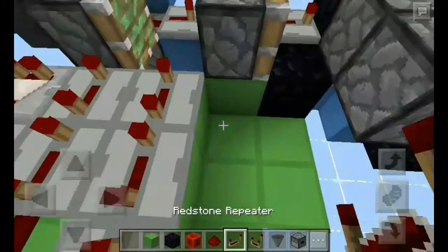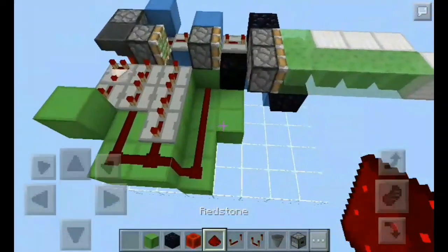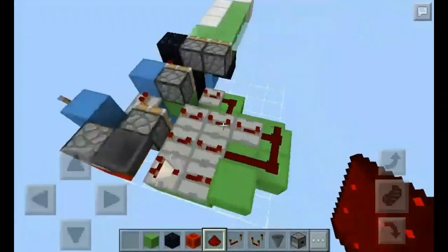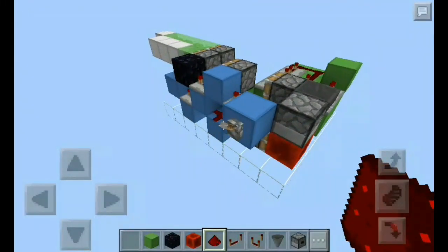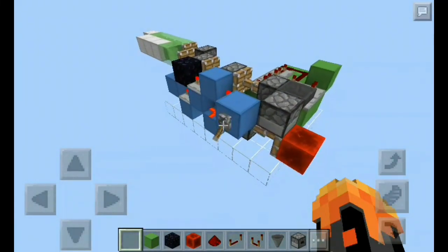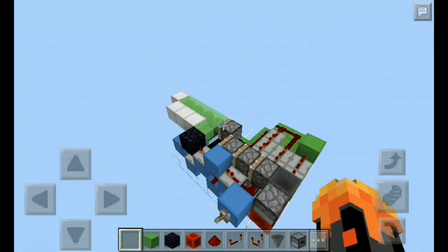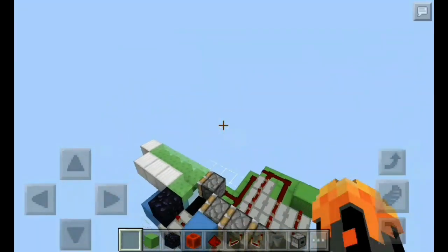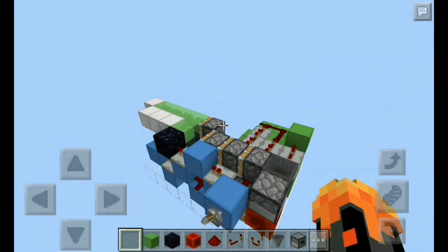Redstone dust along like this, and a repeater again on 4-tick with the redstone dust on top. And there you go — as you can see when I flick this lever down right here it all extends, and when I flick it again, as you can see we need that piston to retract. There you go.